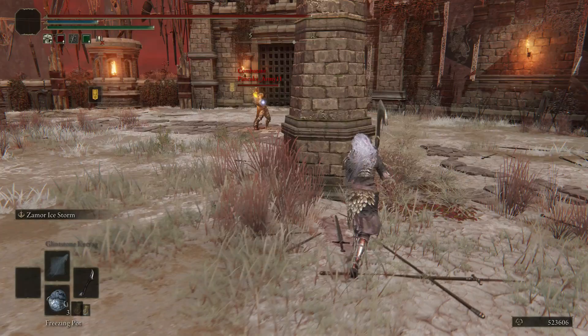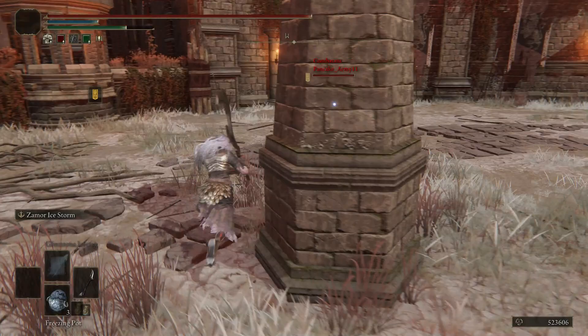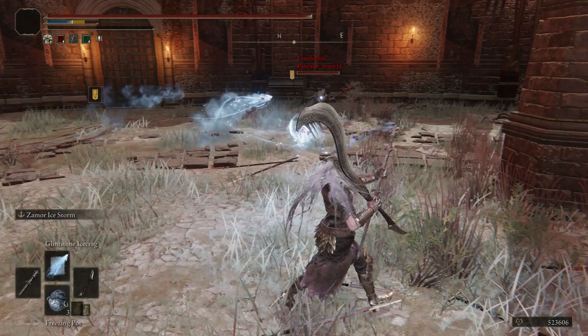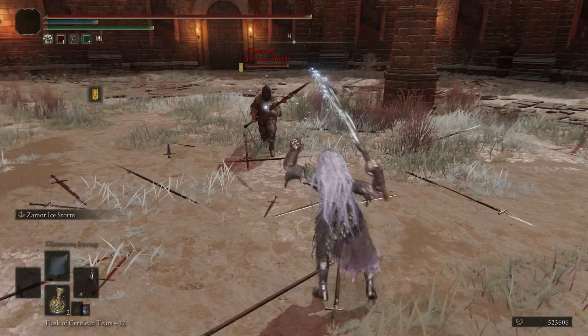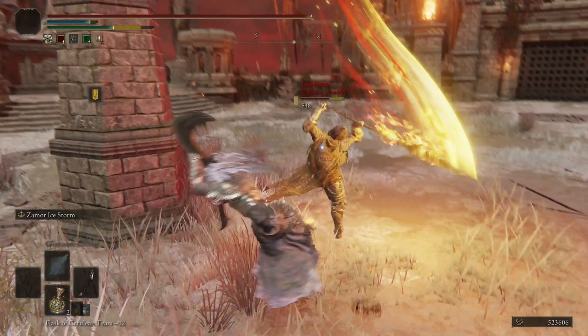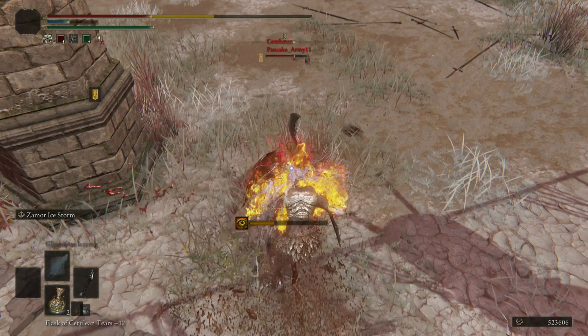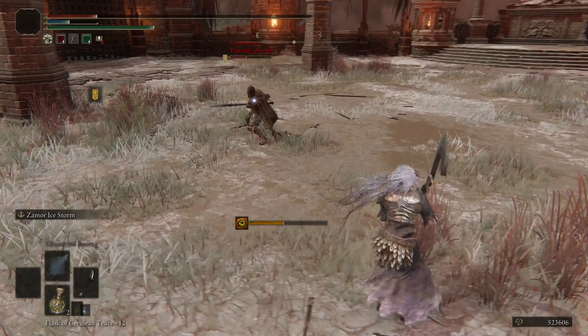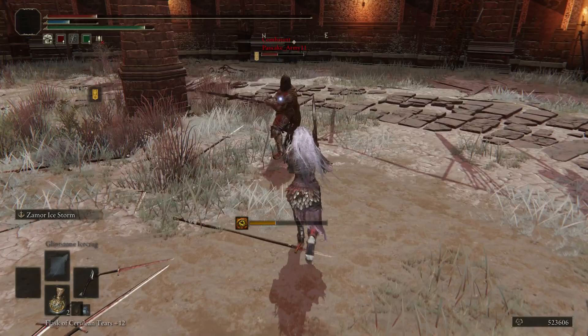I can't tell what that is. Probably Vyke's War Spear, since he's using Madness. Almost a roll catch. A lot of whiffs on my Icicle. Probably a little Frost built up but no damage. He got the Madness — he had no idea, though. He saw it eventually. I was trying to jump. No roll catch for me.